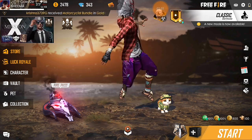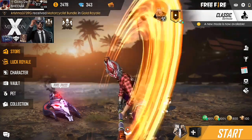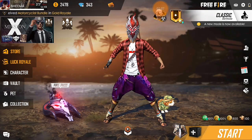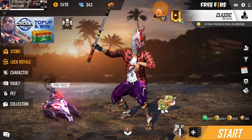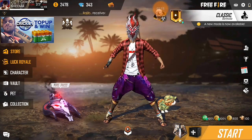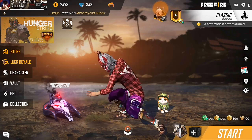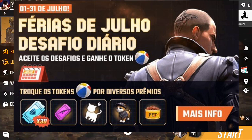Event 2 is July Vacation Daily Challenge and Exchange. We will have a great day. This is why we have to collect volleyball tokens.